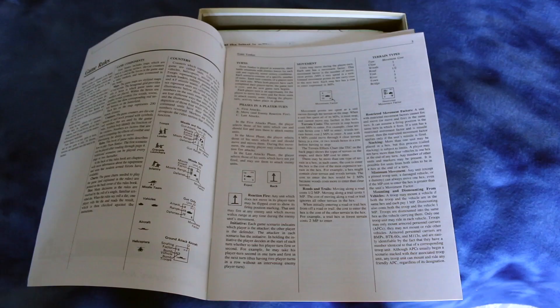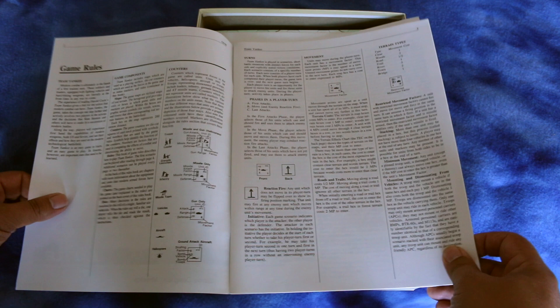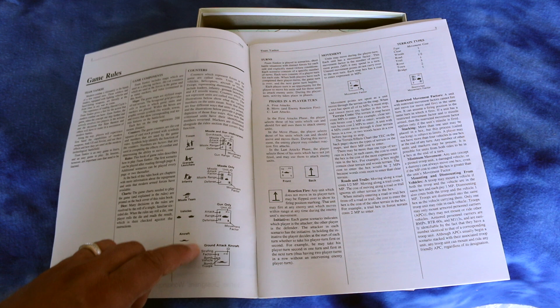Here are your game rules going over what the counter values are — you've got attack, range, and defense. For ground attack aircraft you've got strafing factor, bomb vehicle, and bomb troop ratings.